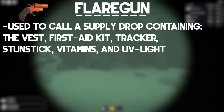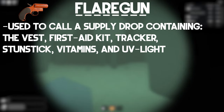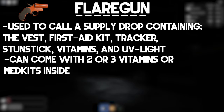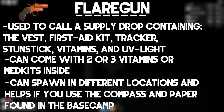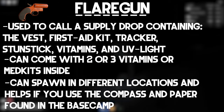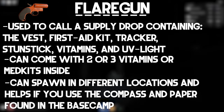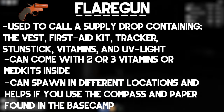The flare gun can be used to call in supply drops. Supply drop crates can contain six items consisting of the vest, first aid kit, tracker, vitamins, stun stick, and UV light. The supply crate can sometimes have either two or three med kits or vitamins inside. The flare gun will spawn in random locations such as the safe house or in the corner of the power plant, and players should be able to locate it with the compass and a paper found within the base camp, which also contains the coordinates.